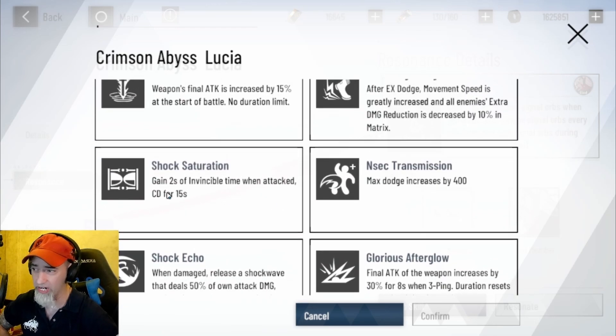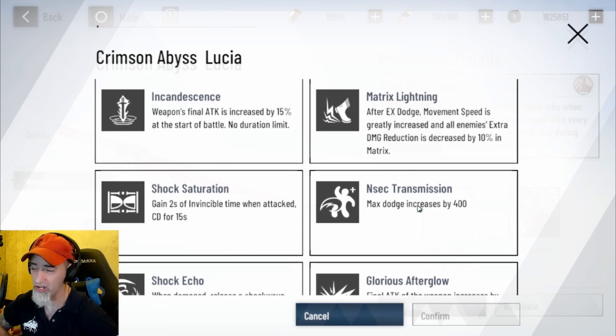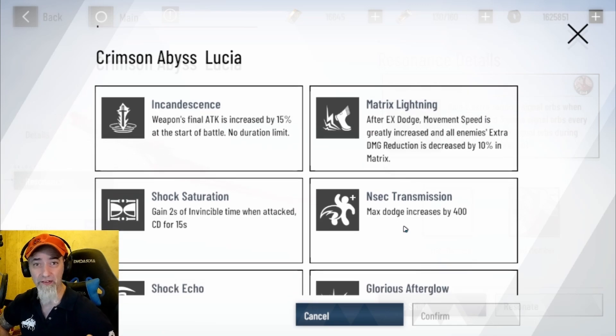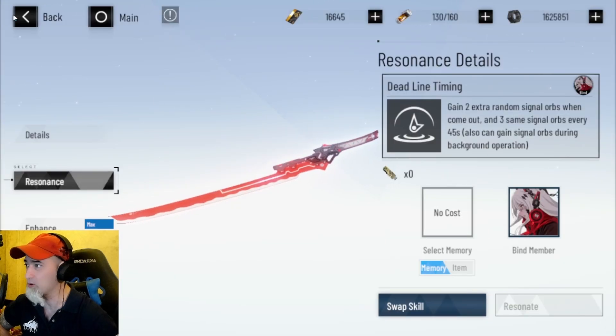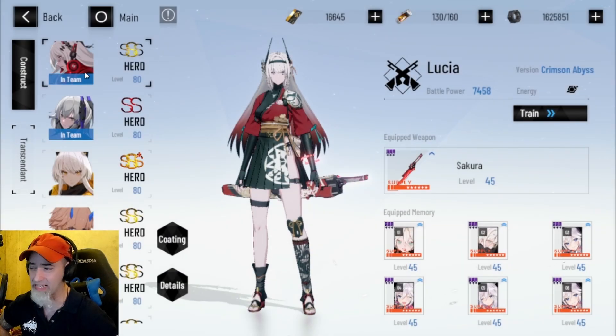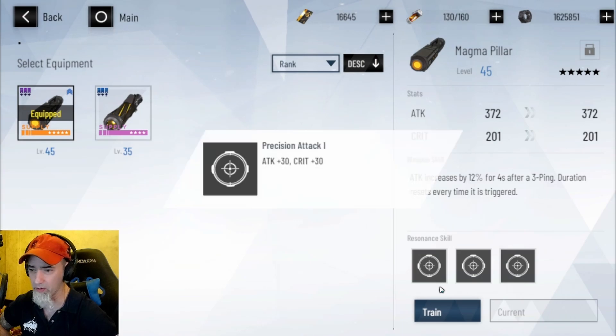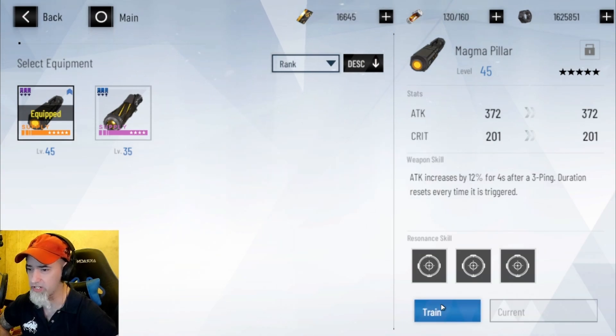You can look through all the options and see which one is best for you. There's one for survivability on a 15-second cooldown — whenever you're switching characters you gain invincibility whenever attacked. There's also one to increase your dodge. The rest are attack and crit options. I really like that they did this — it's a nice quality of life change.